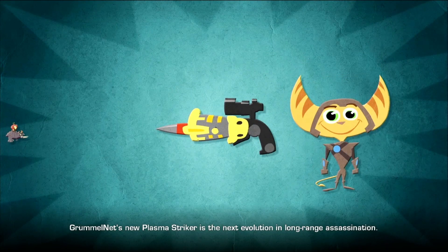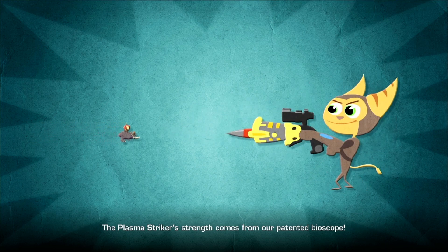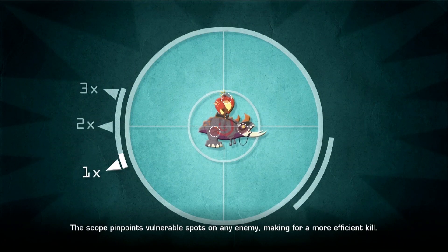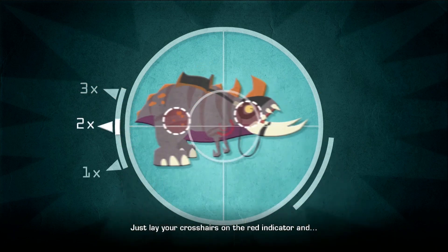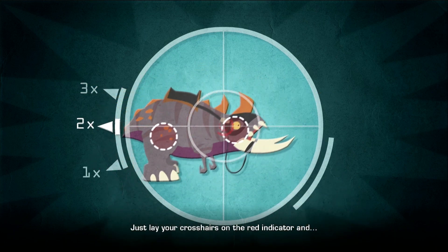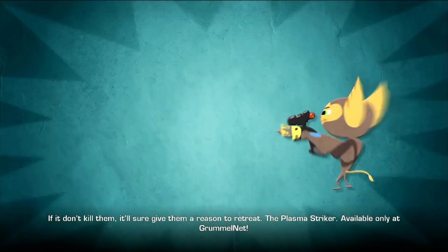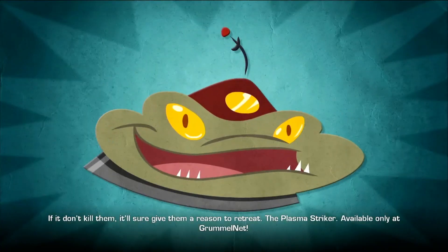Drummelnet's new Plasma Striker is the next evolution in long-range assassination. The Plasma Striker's strength comes from our patented Bioscope. The scope pinpoints vulnerable spots on any enemy, making for a more efficient kill. Just lay your crosshairs on the red indicator and... BAM! If it don't kill him, it will sure give him a reason to retreat. The Plasma Striker — available only at Drummelnet.